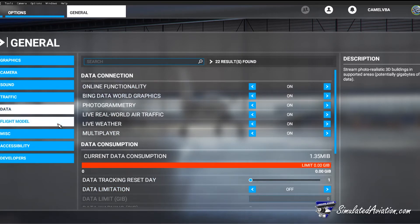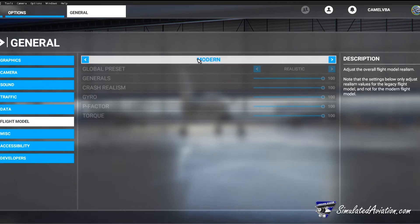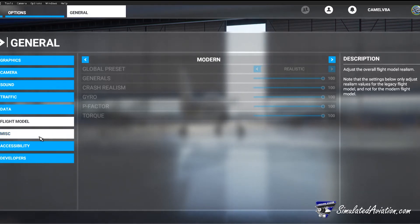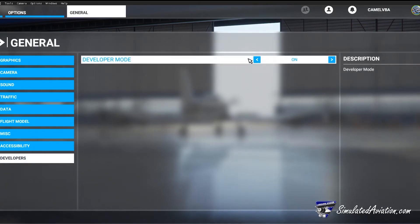Heading over to the flight model area, we have two modes: Legacy and Modern. If you find that you're fighting the aircraft to stay in the air, consider switching to the Modern Flight Model to make for an easier flight experience. The final thing to note within general settings is Developer Mode — turn this on to access additional settings like your FPS values.